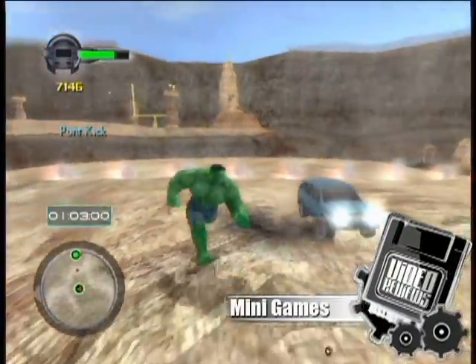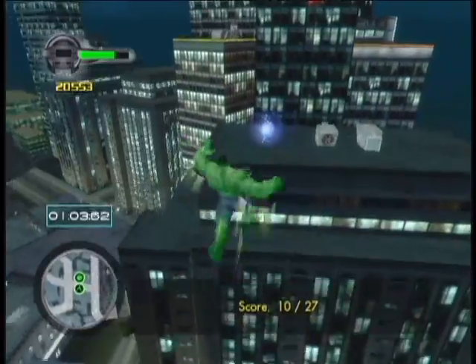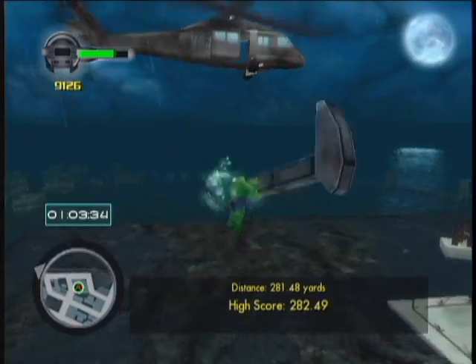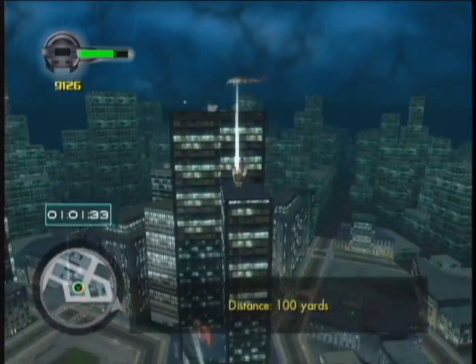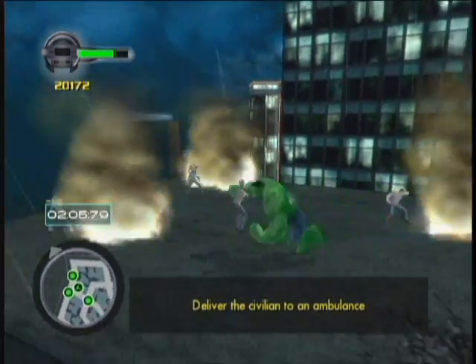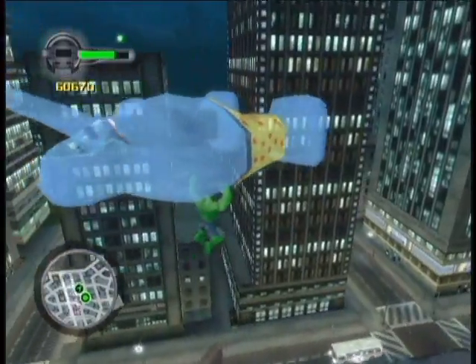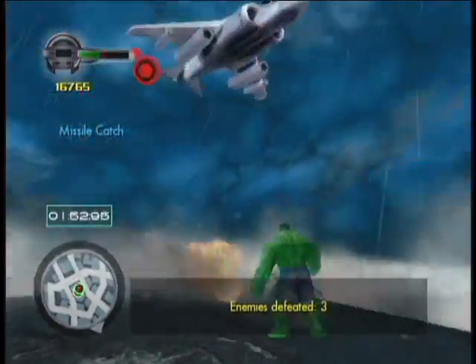And just like Spider-Man 2, there are lots of mini-games scattered throughout the environments that make you travel across a large distance in a short amount of time, or see how far you can home run an armed soldier, or save people from a burning building, for example. These help keep the objectives coming when you've beaten the story mode and maxed out your powers.